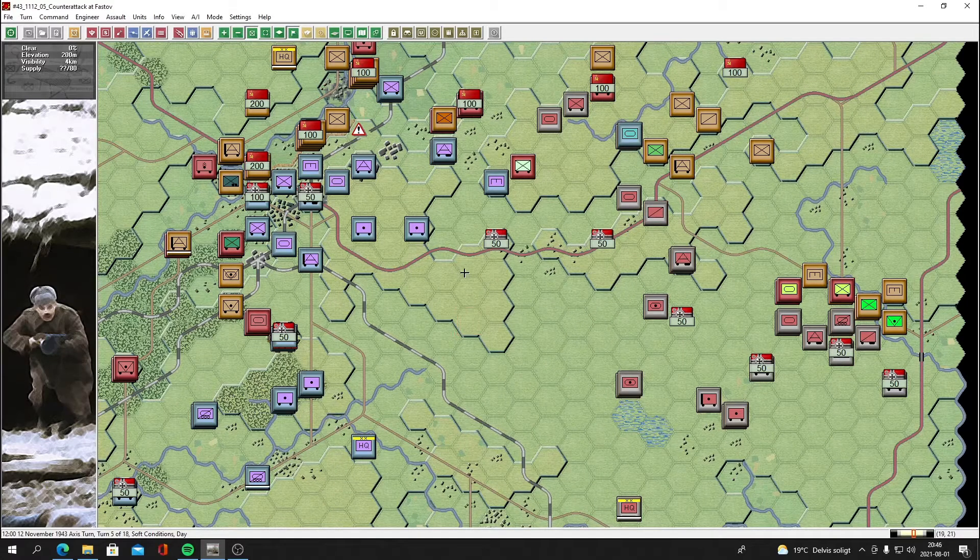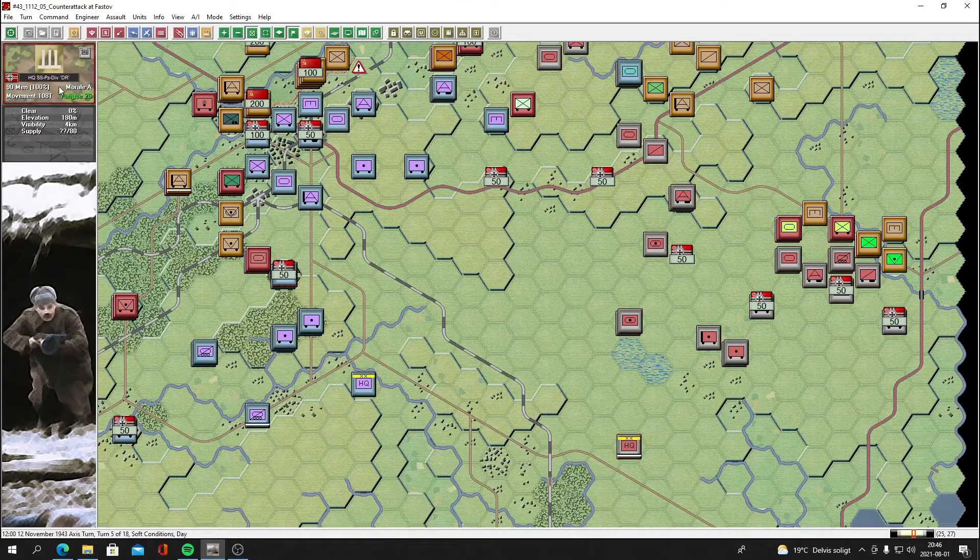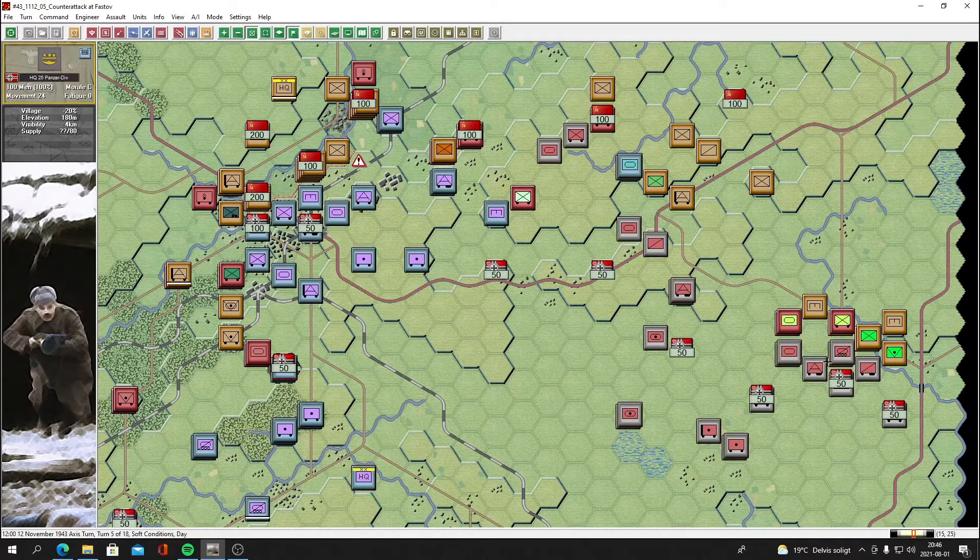Hey everybody, welcome back. It's the Mac, welcome back to the channel and to the continuation of John Turrell's software Panzer Campaigns Kiev 43, part 4. We're going to dive right back into the action. We're on turn 5 of 18. This is the counterattack conducted by the SS Panzer Division Das Reich and elements of the 25th Panzer Division.